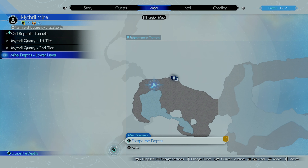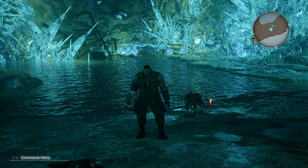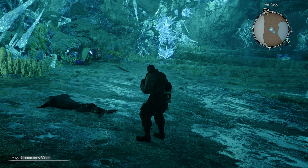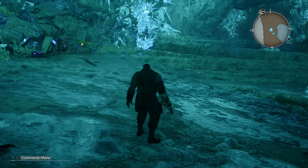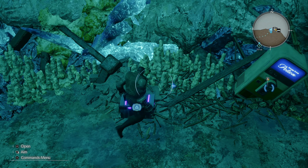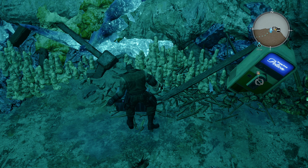We are in the Mithril Mines. This is after — I don't want to go into spoilers — but the party gets separated and you end up playing as Barret. When you load in there will be this stuff over here, and here is your chest with the Renegade Caller.